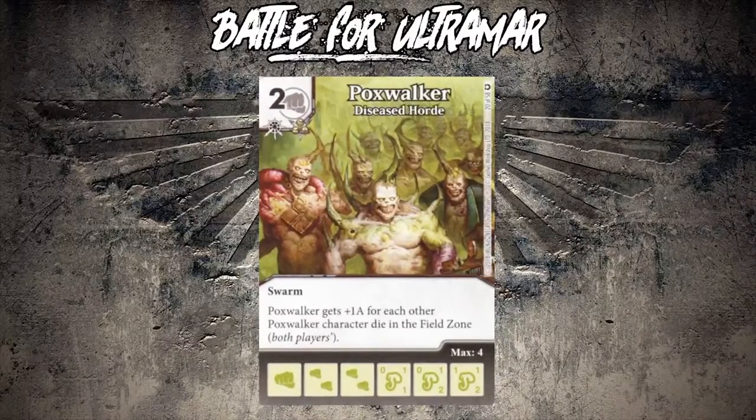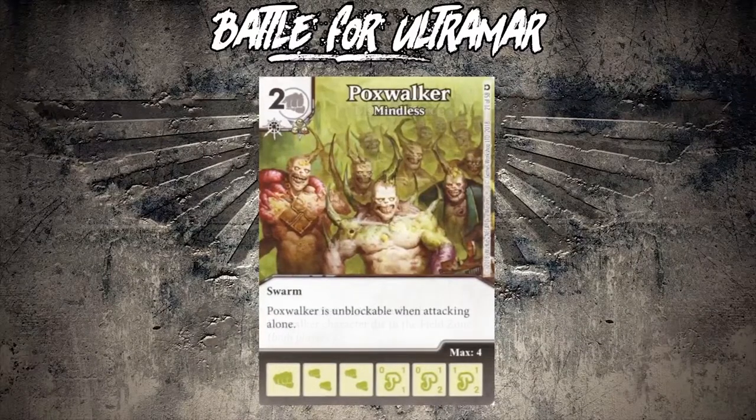Next one - two drop with Swarm. Two drop Swarm characters aren't bad. Pox Walker gets plus one attack for each other Pox Walker character die in the field zone, counting both players - very similar to Bateria Battle Stack, which has better stats and fewer affiliations, but that doesn't generally matter. Bateria Battle Stack would be like a solid B, maybe B plus. This card is not as good but still pretty good. I gave it a C just because Bateria is straight up better. I give this a C unless you put some affiliated characters around it that could do some things.